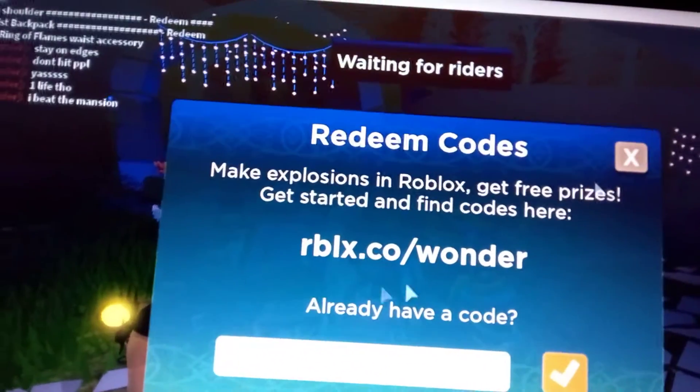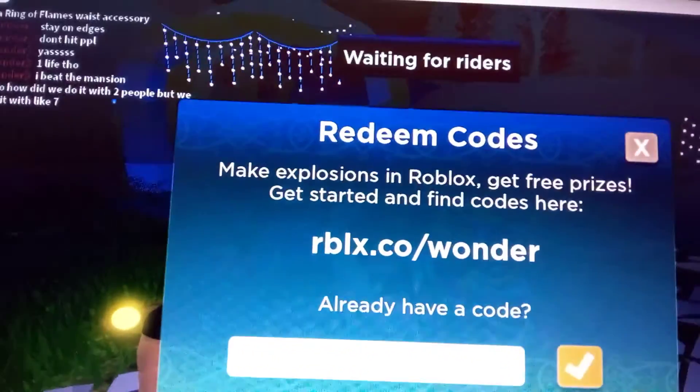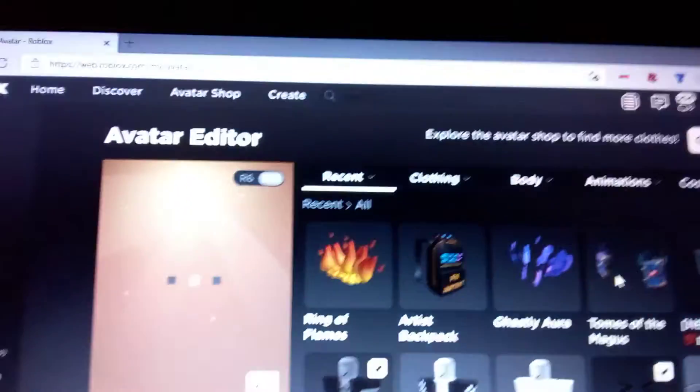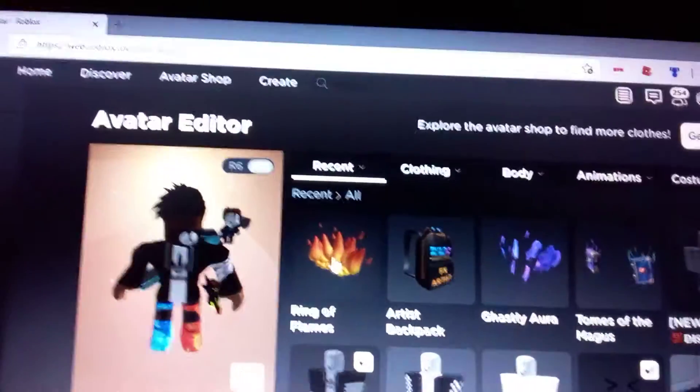I'll put the link to this game in the description. Now let's go check the items — we will be right back. Okay guys, we are finally back again. We got the prizes, we got the Ring of Flames, we got the Artist Backpack.